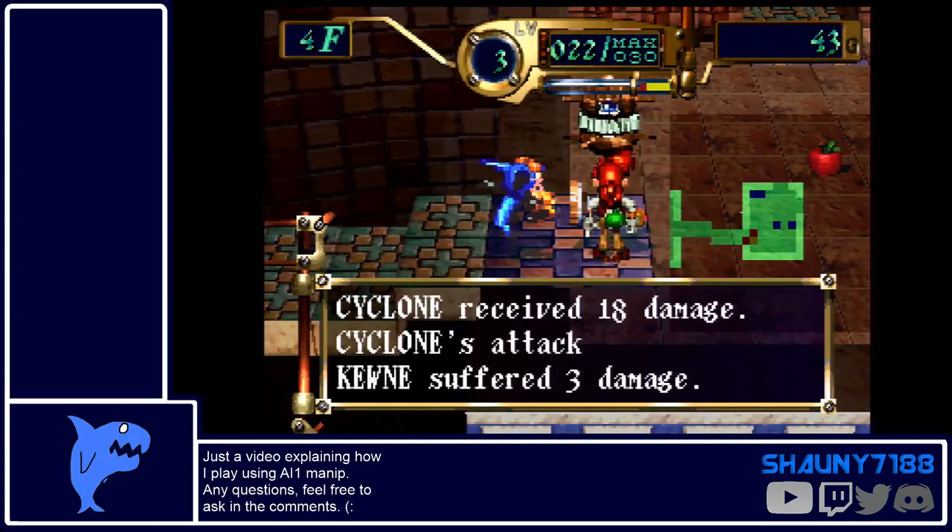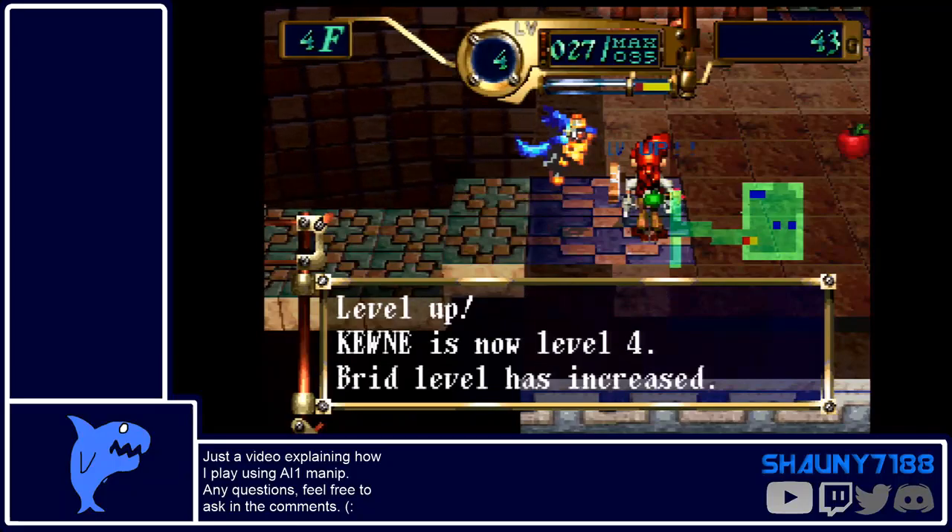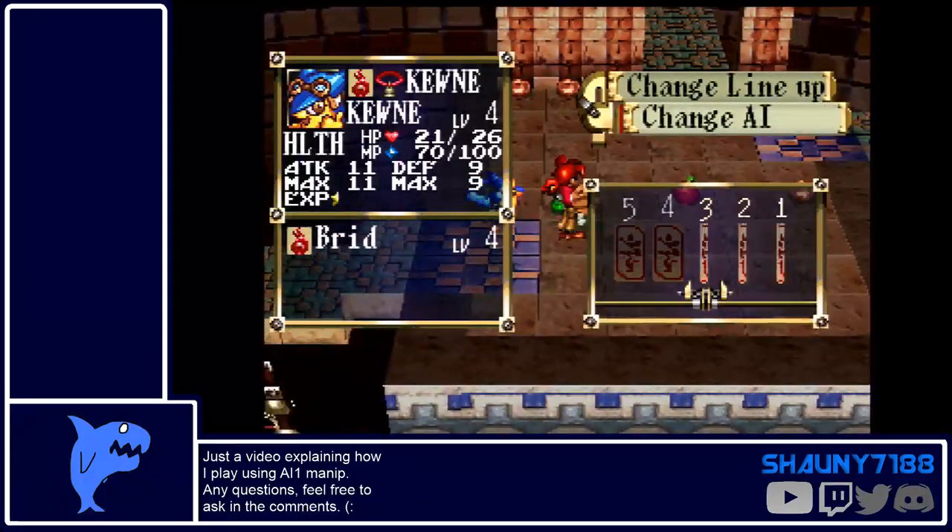The defense of MP is kind of dominating that, and once you know how much HP you have it's not that bad. You can kind of see how using AI 1 is really useful.